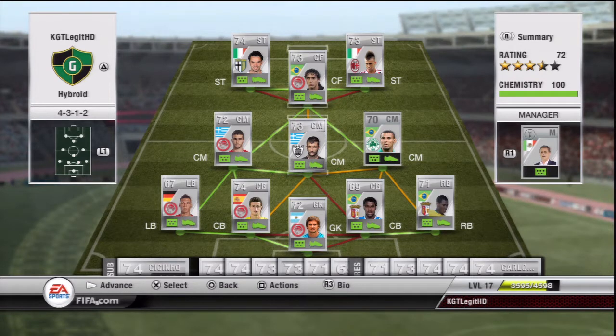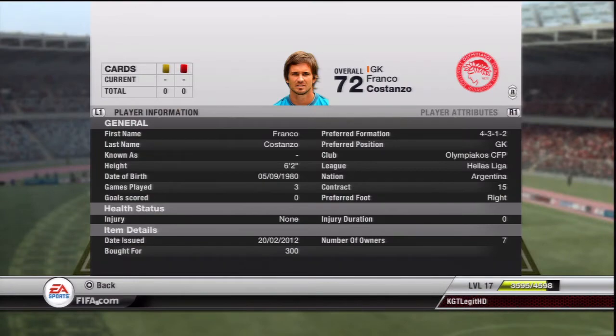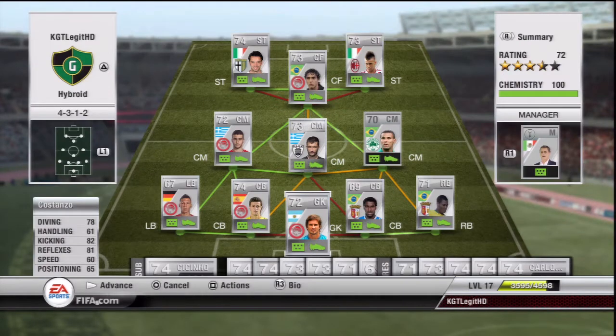It's got two five-star skillers - Fat Cedars and El Shadowy - and four four-star skillers. Starting with the goalie, this guy is Costanzo. 300 coins, he's amazing, saves sweaty goals. I think I'm just going to use him for every squad.